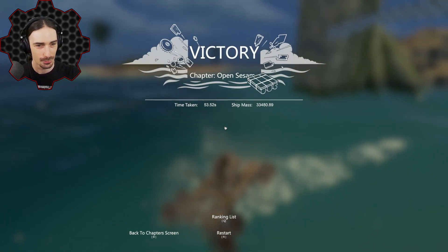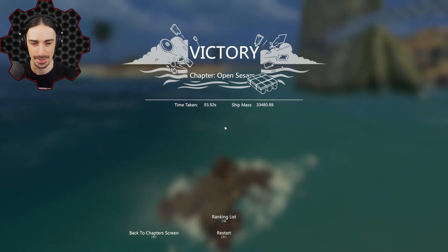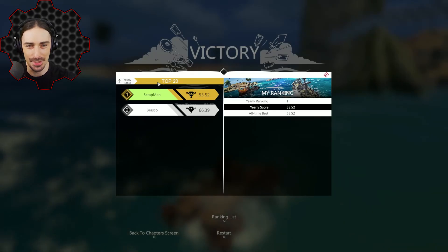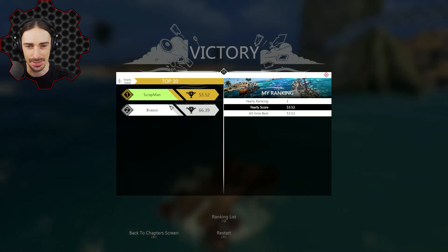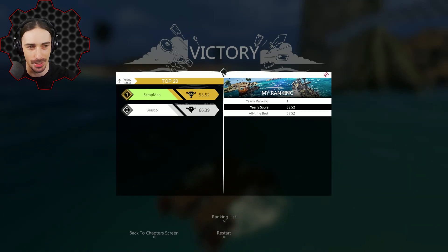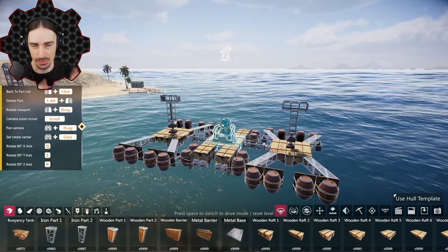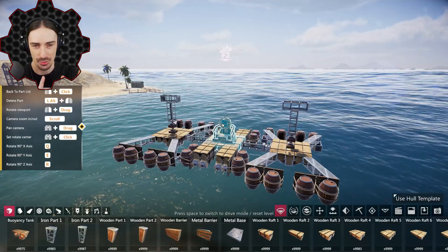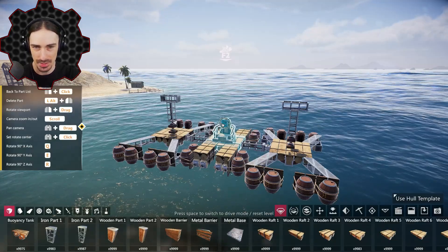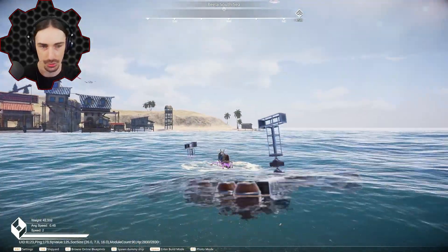I'm number one on the leaderboard at 53 seconds — I don't know who Brasco is, but they're the only other person on it. This is just a test branch of the game, not the official release. I've transitioned my boat into creative mode because I want to do some crazy tests with damage, since in creative mode I can press F2 and spawn a ship.